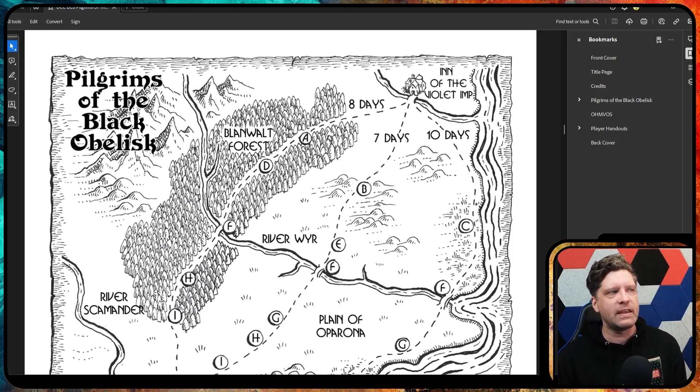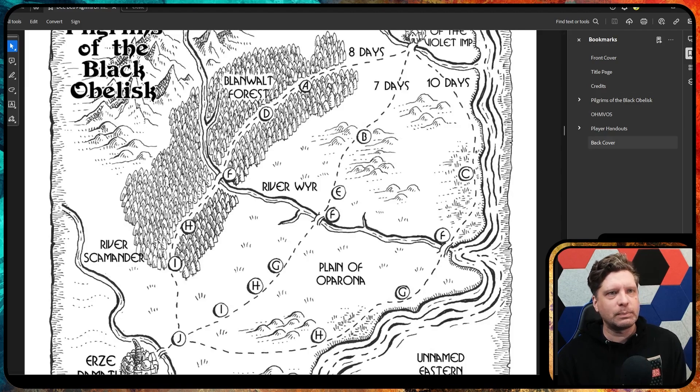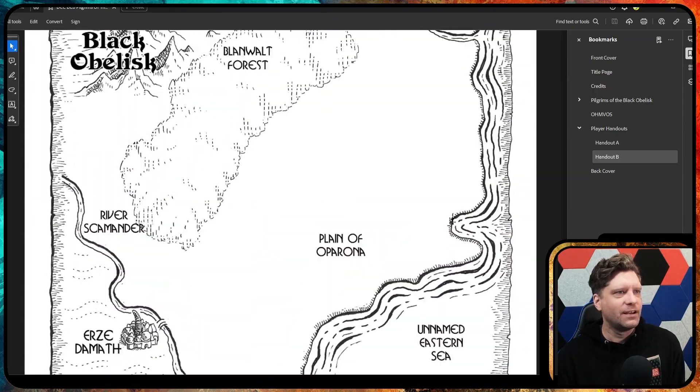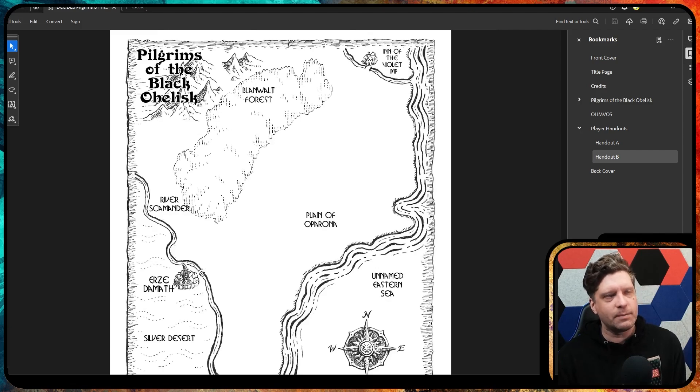My players chose to go through the forest, so they did the eight-day route. One of my players randomly had an 18 in luck, so we actually didn't get into a lot of the random 'you lose all your rations' stuff because he was very successful rolling under his luck. But the goal is you have to travel from here to here. There is a player version of this map — a pretty blank one — that I could print out and draw on to show their progress. We're trying to get to Ezra de Moth, which is down in the Silver Desert. You have three possible scenarios to go through.